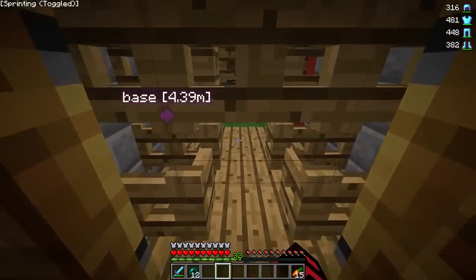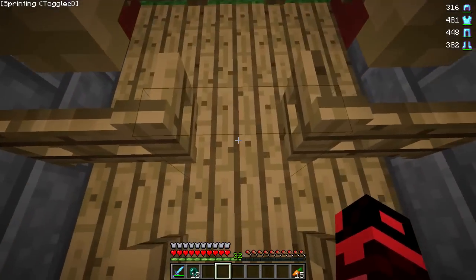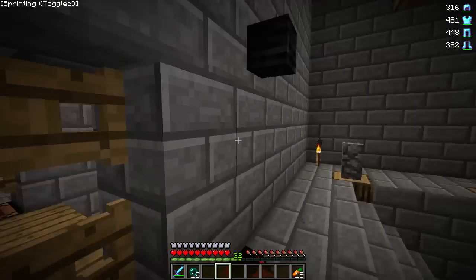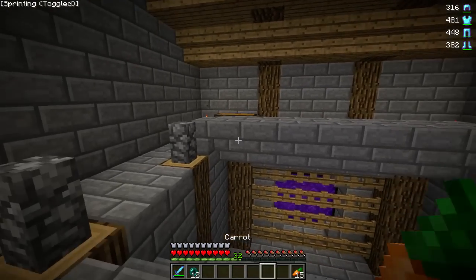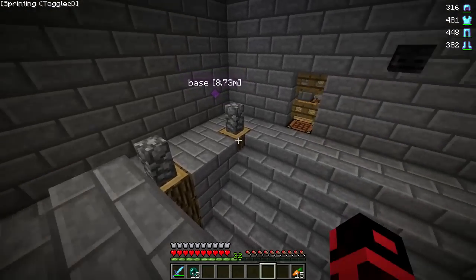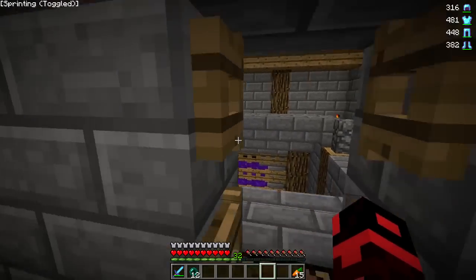Out here is like the entrance. I'll close these because, you know, I'm a nice guy. We have so many fence gates. Here's the nether portal room — containments, chests of goodies. And that's pretty much it for there.